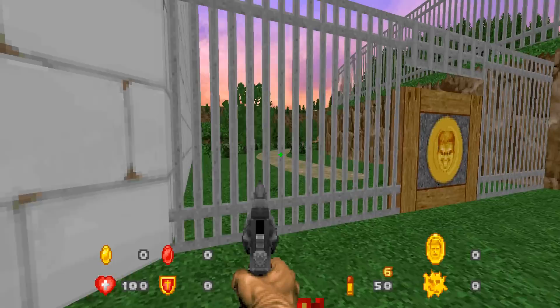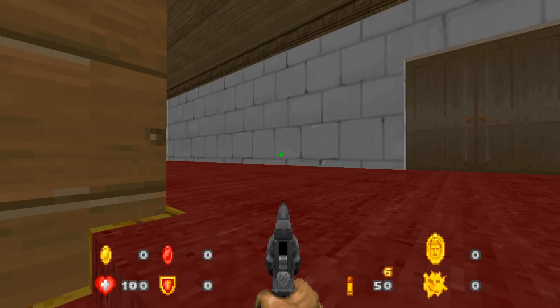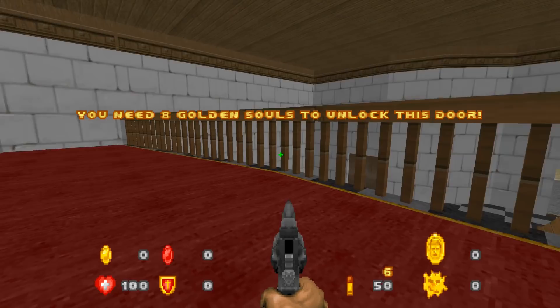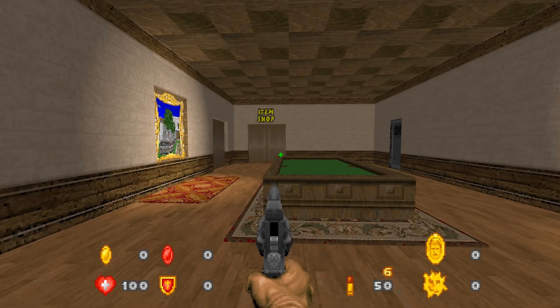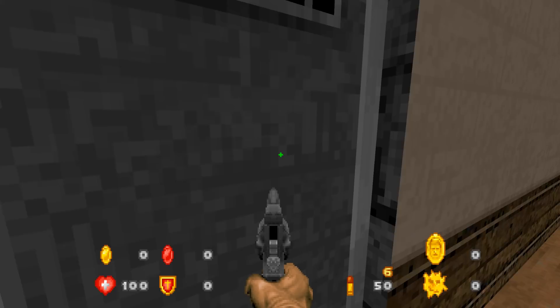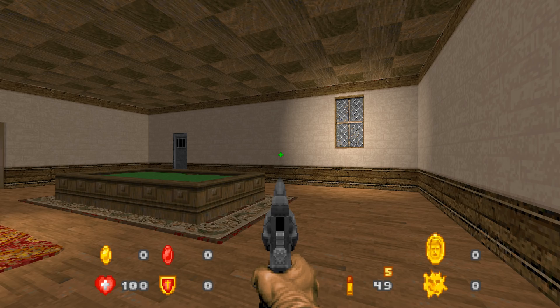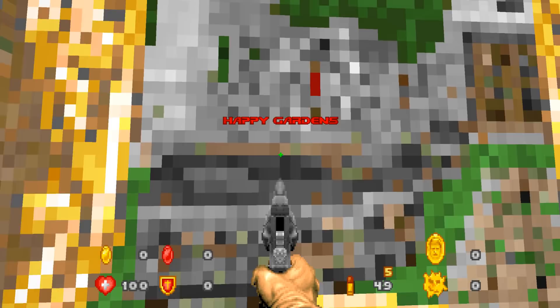There's a lot to do in this game. I see an item shop up here — you need 8 golden souls to unlock this door. I assume all these doors are locked. This one needs 4 golden souls, and this one needs just 1 golden soul. That door is just blocked — we can play some pool and shoot some darts. Oh, look at the pistol — it actually has a clip and does reload! I don't know what my reload button is, but we'll figure that out. So here's a painting, and this requires one golden soul — this is going to be Happy Garden. We'll dive right in.